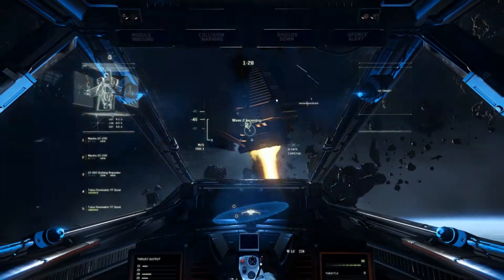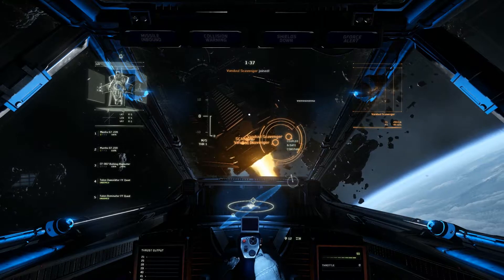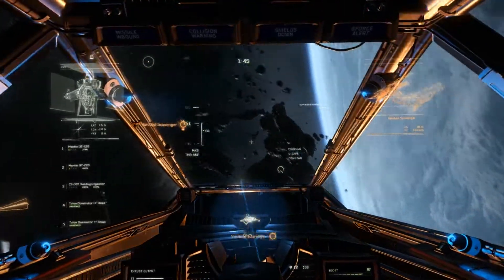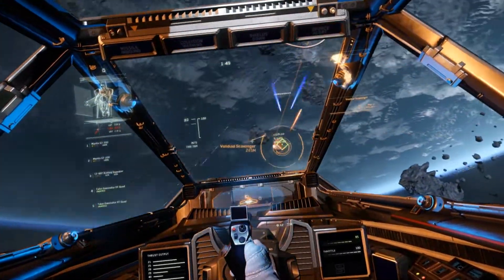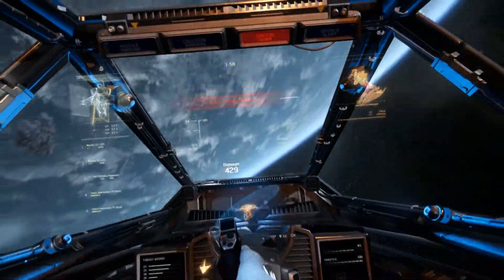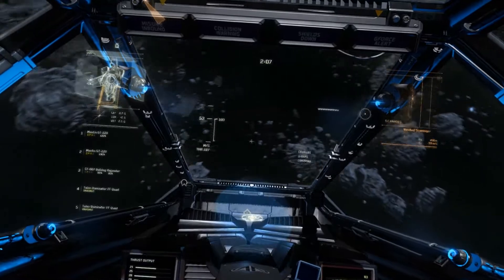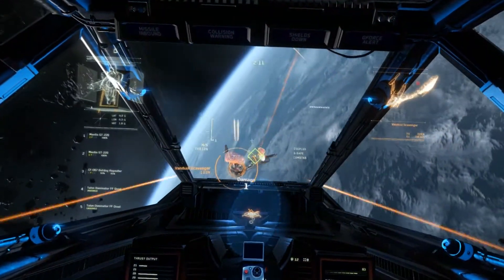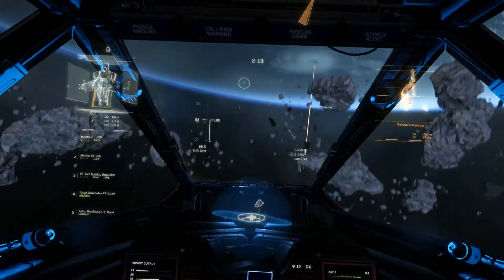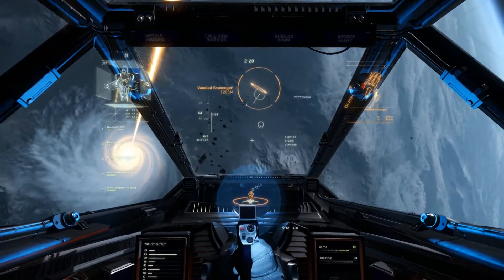The ship is also limited edition, which matters to me — I don't want the same Constellation as a hundred thousand other people. There are only 5,000 of this model and only around 800 have sold. It's going to be very prestigious to own. As leader of an organization I feel I need a very high-class ship. I had buyer's remorse for the first ten minutes, but then I got inside, did all the reading, and realized — this is the right ship, this is a good ship.